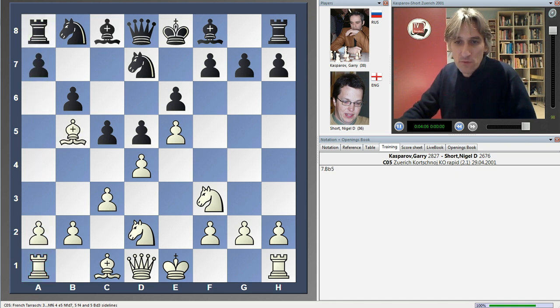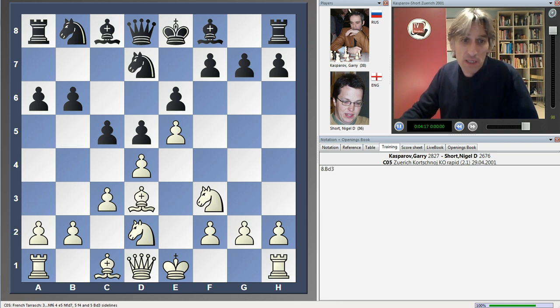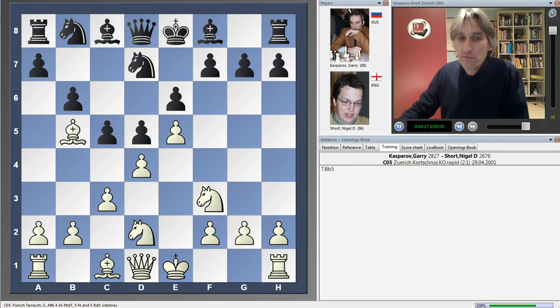What happens if black just pushes the bishop? Well, you can retreat the bishop to a4 or d3, but in some ways it's similar. The point is that now the bishop comes back, and it's simply not possible to play the bishop to a6 because the pawn gets in the way. So it's a very clever move — bishop b5.